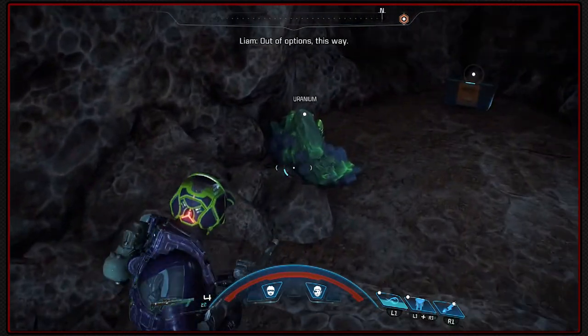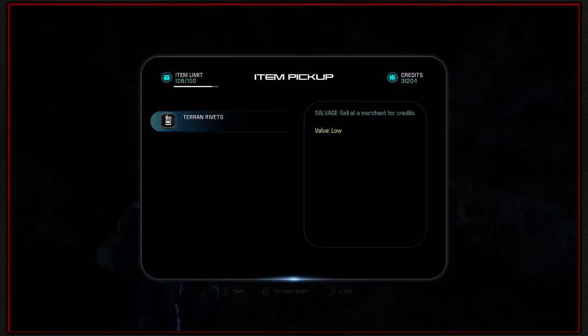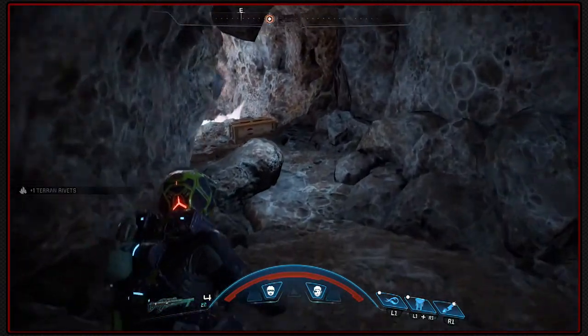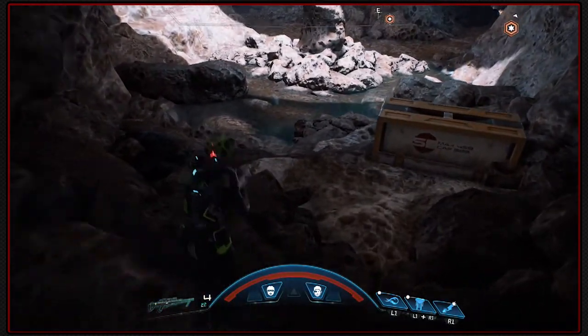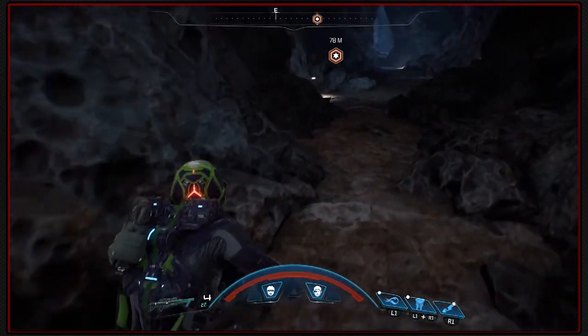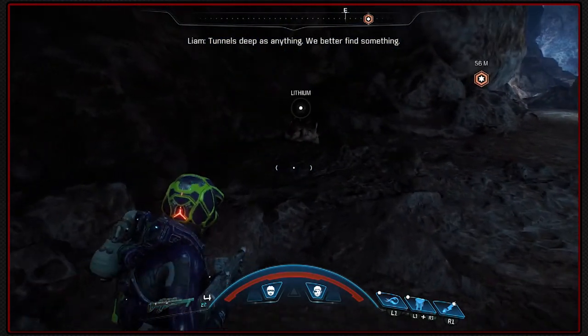Out of options. There's uranium. There's a container. I need rivets, obviously. Let's just jump over that. It shouldn't be poisonous anymore. We better find something.